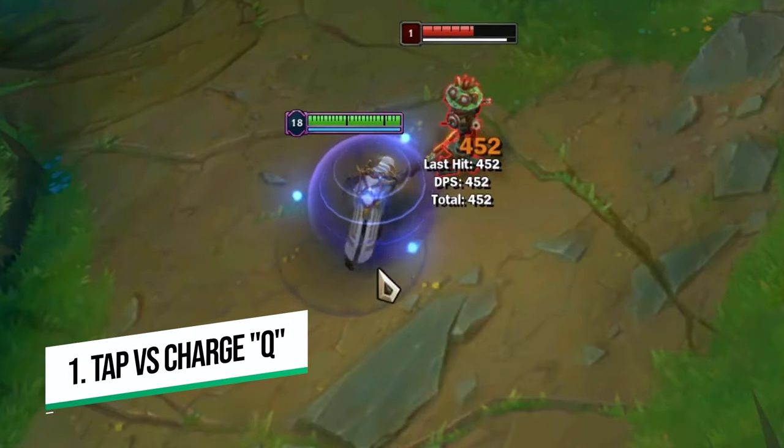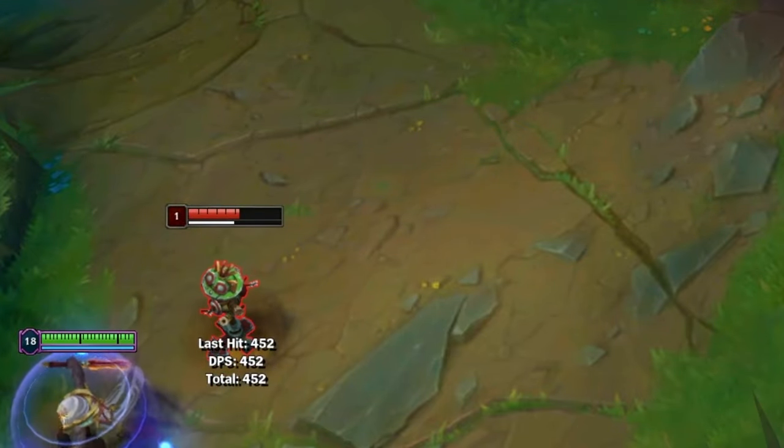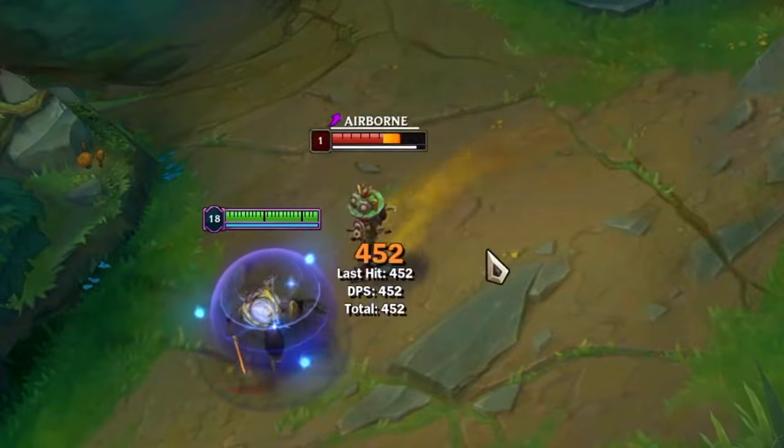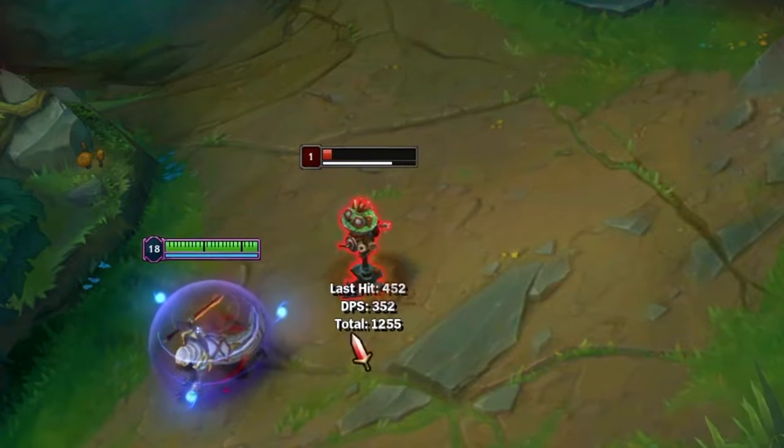Point number one is really simple: tapping Q does the same amount of damage as a fully charged Pyke Q. You do not need to fully charge your Q if you want to get maximum damage. Therefore you need to understand that comboing sometimes just involves E'ing onto somebody and then Q'ing their face, and if you do this properly it's a lot harder to dodge as well.